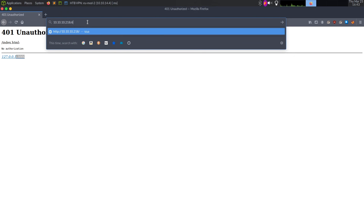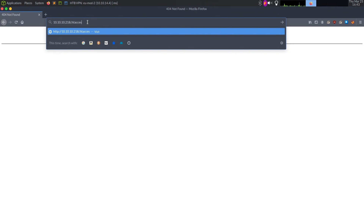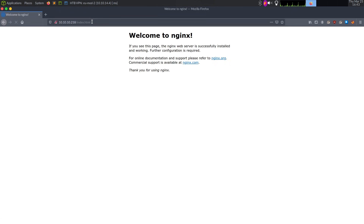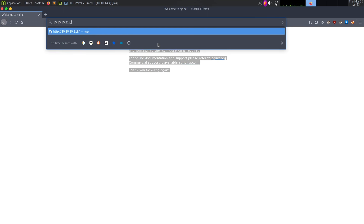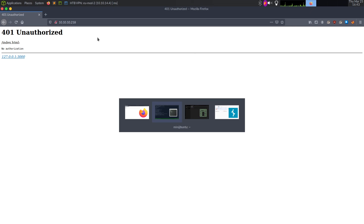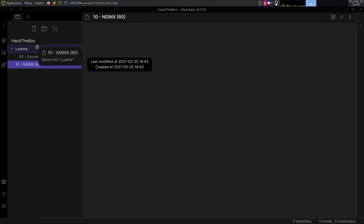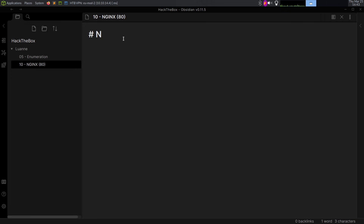We can check other pages -- like /dev to see if that exists, or .htaccess. The interesting thing is when we go to any other page other than index, we get nginx serving index.html. If we don't give it a directory, that's when we get the nginx password prompt. I'm going to add a new note -- we'll call this 10-nginx-80 -- noting odd behavior: slash asks for auth, no other endpoint does.